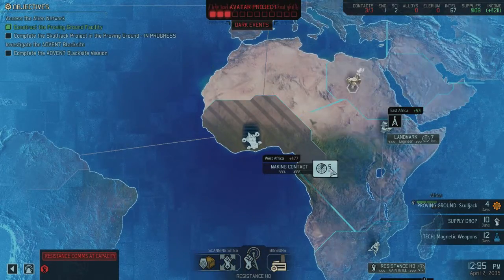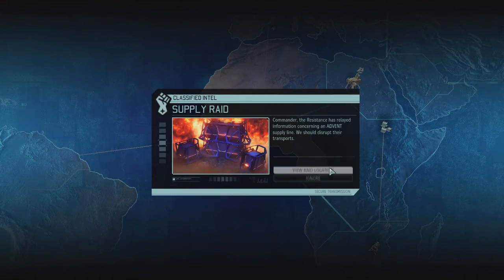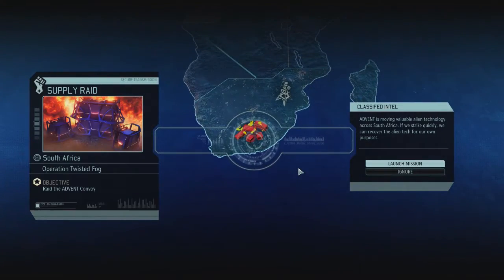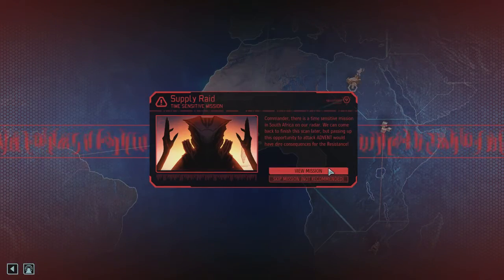You're setting up radio towers and making contact with Resistance cells. It's really cool. You're flying in this big ship — well, you're just sort of telling it where to fly and then you see it fly in the little picture. But it's still cool. So you're playing the role as the Resistance Commander. As you fly around, different events pop up and those events give you different things. You get to choose whether or not you take those events or ignore them. So it's very dynamic.